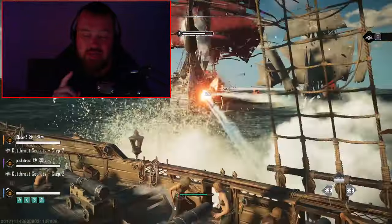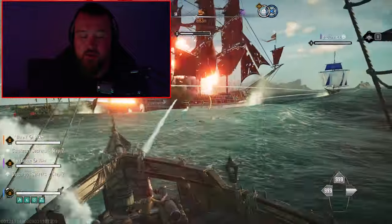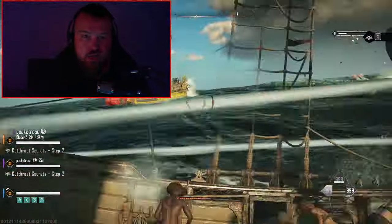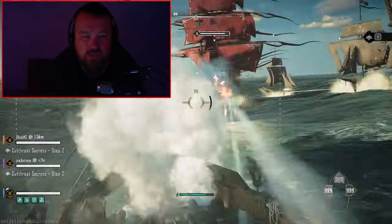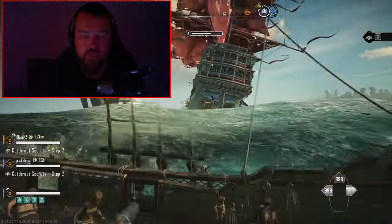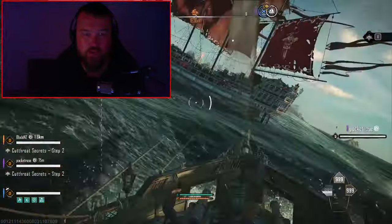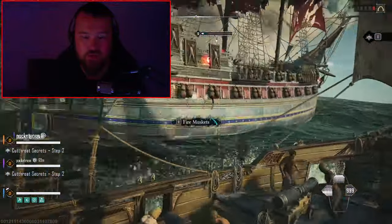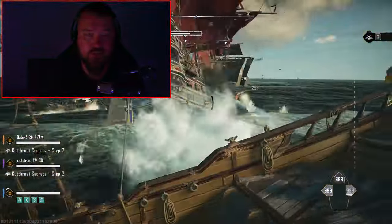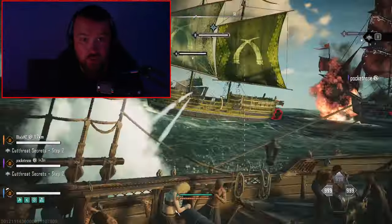Hey guys, so while playing the closed beta 2 for Skull and Bones in mid-December, I came across some pretty interesting bugs — or a bug — that related to what looked like some sort of silver dupe or item dupe. I am not exactly 100% sure how it happened, but I had it all recorded at the time that it occurred, so hopefully we can make some sense out of how to reproduce it, and maybe give Ubisoft some idea of how to reproduce it so that it can't happen when the official game is launched.